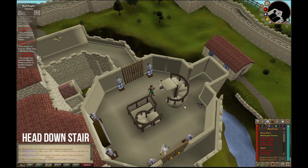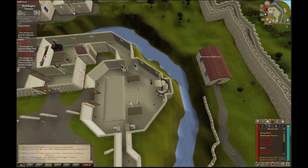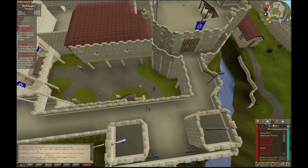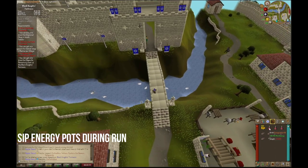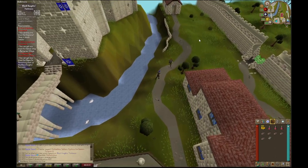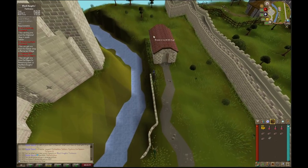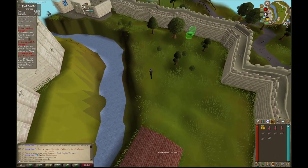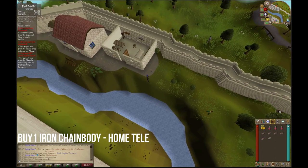Once that dialogue is over, you're going to go down both sets of stairs. Once downstairs, head south to the Chainmail store. Make sure to sip your energy potions to keep your energy around 90. Once we've made it to the shop, go ahead and trade Wayne and you're going to buy one Iron Chain body.